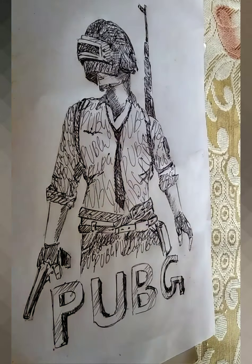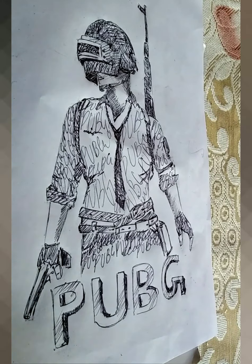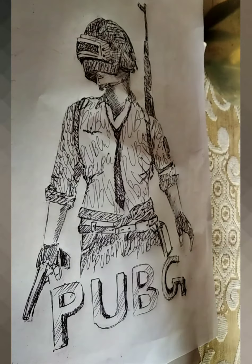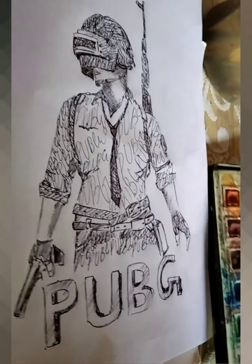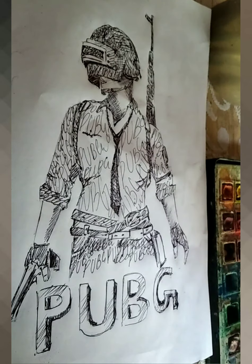Here you can see I have erased everything. Now we are going to fill some colors with the help of watercolors. Here I am using cake colors. You can take any brush easily.